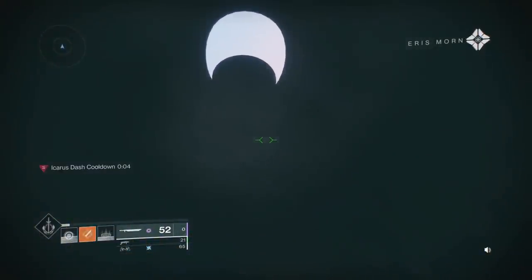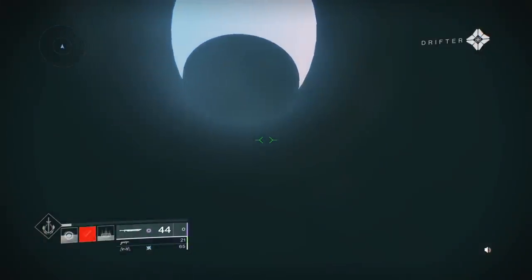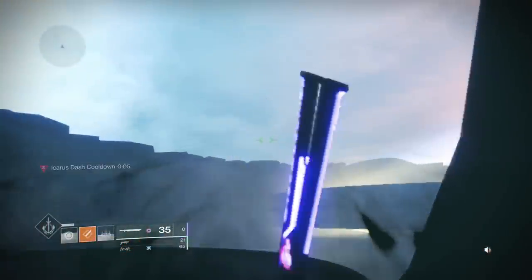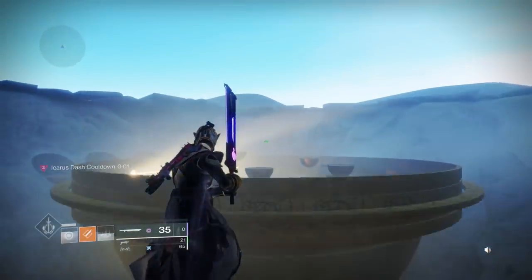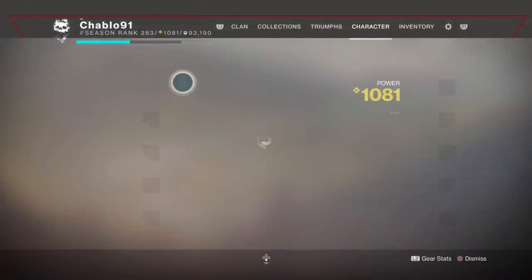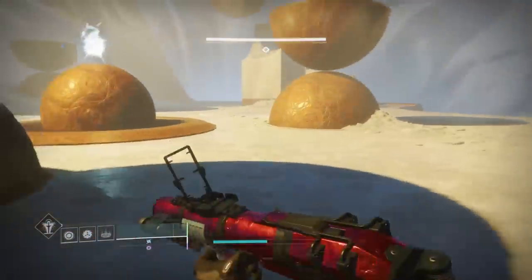For this first bit we're on top tree Dawnblade and we're going for the skip. The first encounter is just teaching you the light and dark mechanic. There's no loot from the first encounter, nothing. It also speeds up the run by a couple of minutes, so that's how you skip that. We're going to be switching to Well of Radiance middle tree so we can easily one-phase this boss and do it in one go.